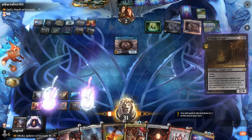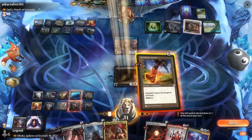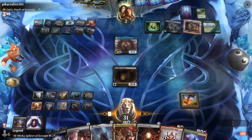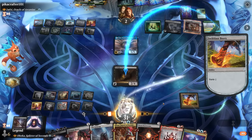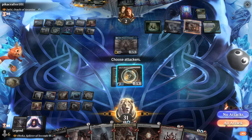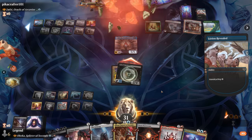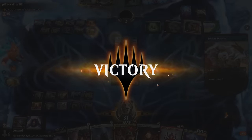If they counter Prismari Command I can still play Twilight Prophet suited up and attack, so maybe start there. Opponent cycles Lorian Revealed and then explodes. They definitely put up a fight — on to the next one.